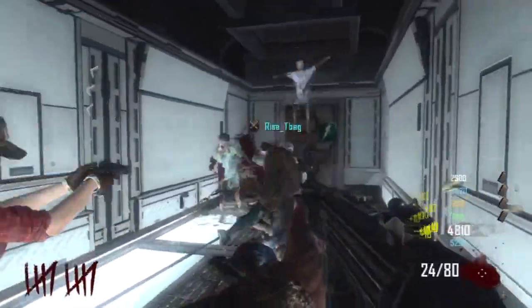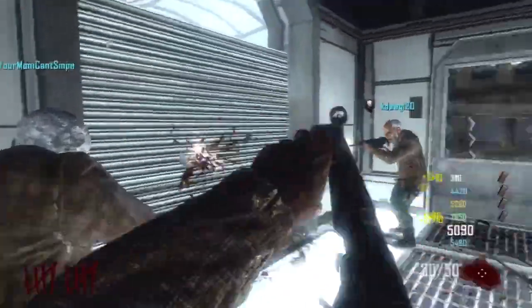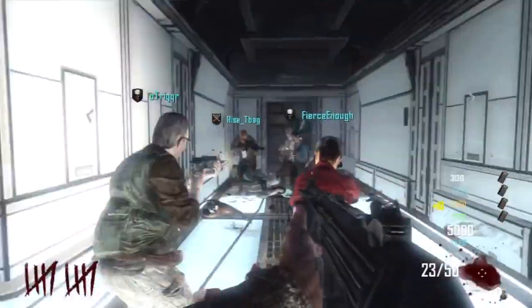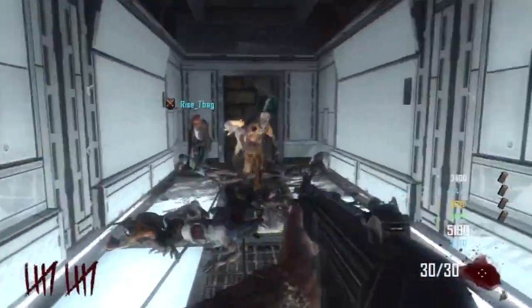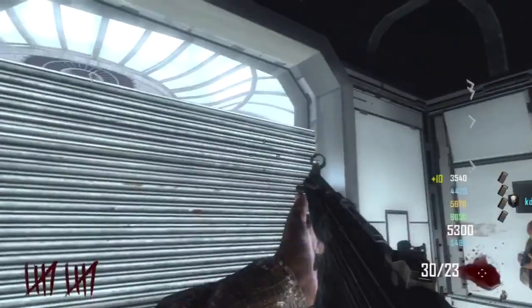What you want to do is you want to have two controllers. You want to sign in your second controller when you're in the main lobby by yourself. Then you want to go to custom games. Once you're in custom games, go to choose a map and then hit circle. Keep hitting circle until it says 'do you really want to leave' or whatever.